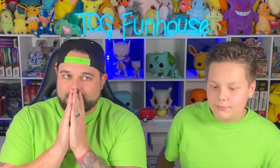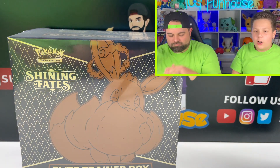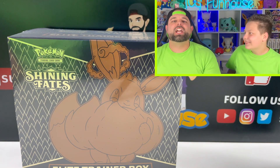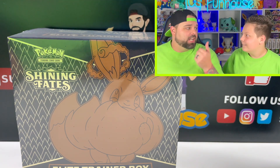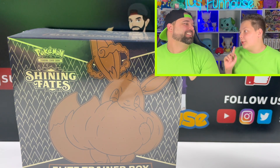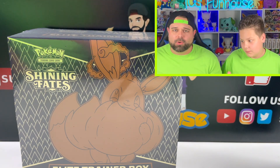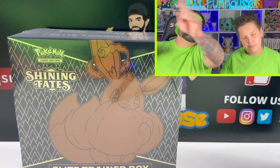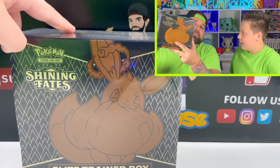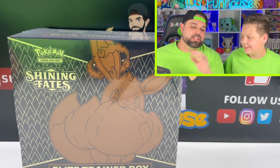Brady, what set are we opening and what card are we hunting today? We're opening Shining Fates and we're hunting that shiny Cromorant. That's not true at all. We are hunting shiny Charizard. So you're saying if you pull the Charizard and I pull the Cromorant, you'll trade me? Depends. If you have a loop or two... that's Hidden Fates. So I'll give you the Hidden Fates Swooper and the Shining Cromorant for the shiny Charizard because we are going to pull it in today's video. We have two Shining Fates Elite Trainer Boxes that we are diving into today.